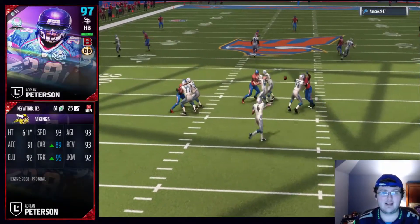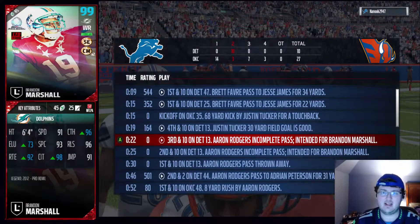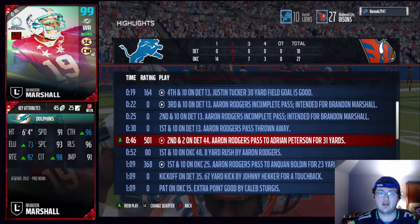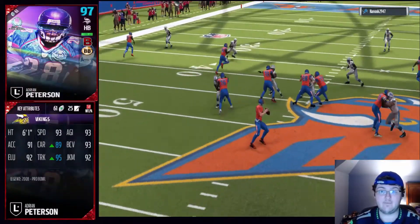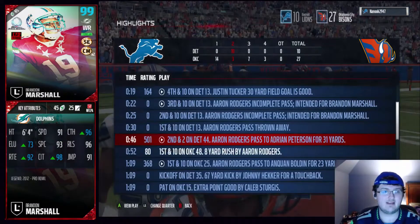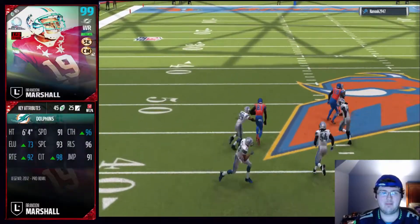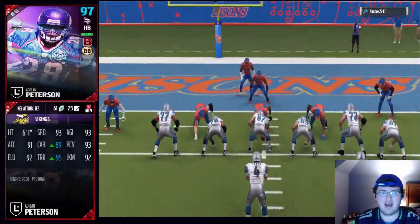If you're in the pocket, he's going to be able to get to you. But JJ, just like Clowney — which is kind of surprising and kind of sad at the same time — both of them have very high block shed, yet they're both getting destroyed by a left tackle or right tackle wherever they line up. It seems like they just can't get past the guy in front of them. Sometimes they get random block shedding animations and are able to get past the guy, but a lot of times they don't, and it's very very disappointing when they can't get past a simple guy in front of them.